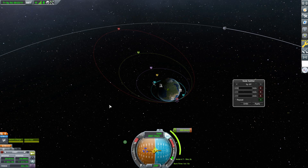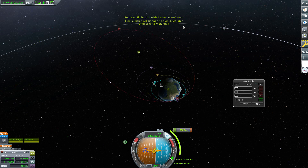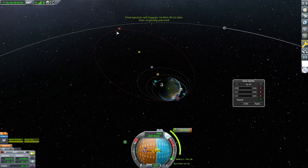You'll probably notice something here: we no longer have that encounter with the moon. If we undo and apply again, you'll notice the final ejection will happen one day and 45 minutes later than originally planned. This is a key thing about this mod — you're going to want to plan ahead with your original maneuver node by adding time to it, to make sure you have enough time to do these multiple maneuvers and actually reach where you wanted to be.